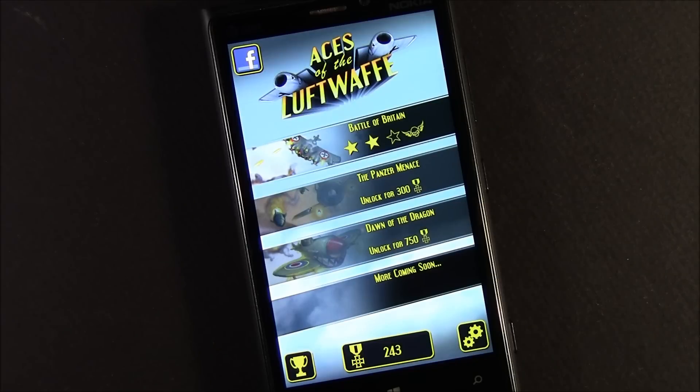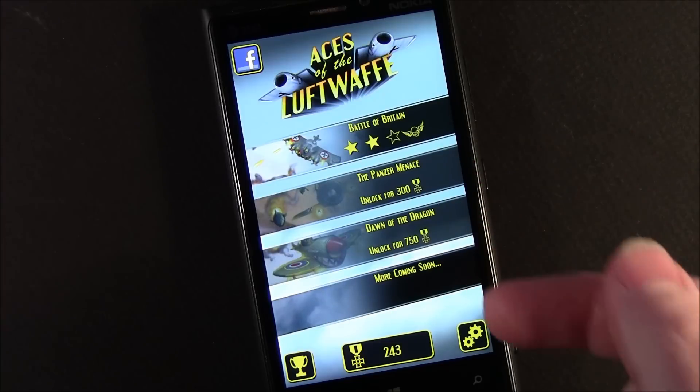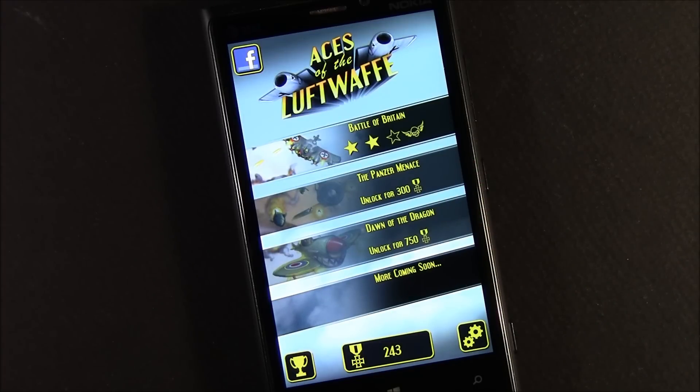On the main menu, you've got various campaigns you can take on, and they have to be unlocked by medals. It's not so much that you finish one campaign and go on to the next — as you play the game, you'll collect medals as you take out enemy planes, and you use those medals to unlock chapters, upgrade your planes, and unlock pilots as well.